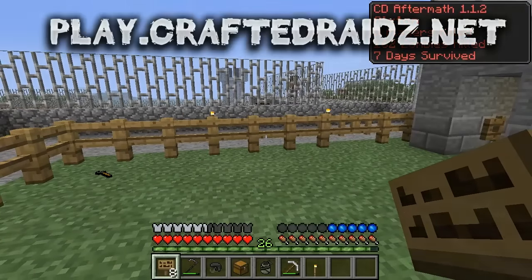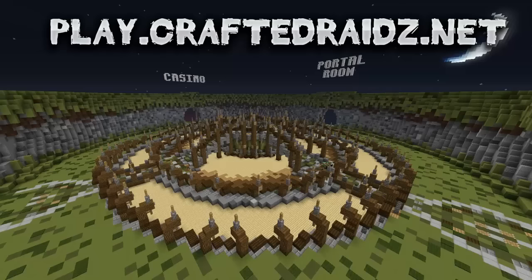Before we get started in today's episode, I do want to mention a quick server. The server is called play.craftedraids.net. It's a new server and it has a lot of custom plugins, custom apps, casino customs, envoys, and custom bosses. The IP will be down below in the description and also on the screen for a few short seconds so you guys can check it out.